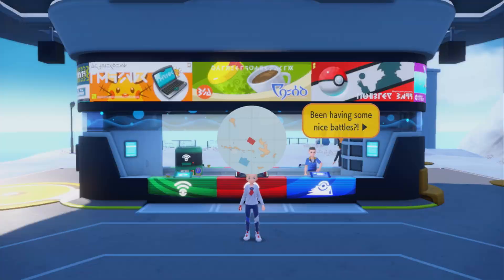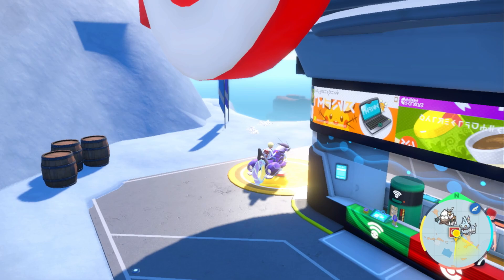Hey folks, Monkey King here. I'm not even going to try and pronounce the horse's name because I always butcher it, but we're essentially at Glastio Gym. We're going south and I'll explain along the way how to unlock it.